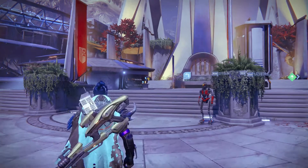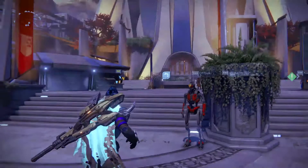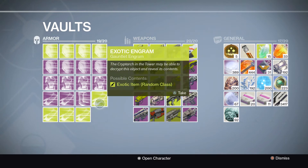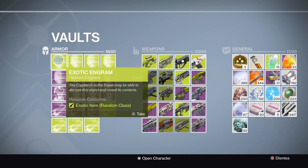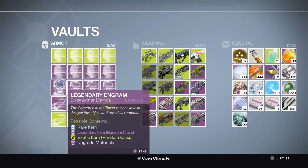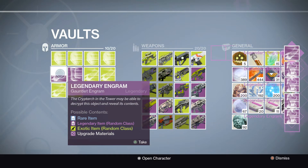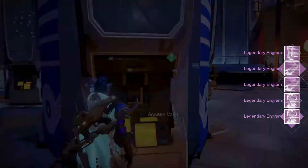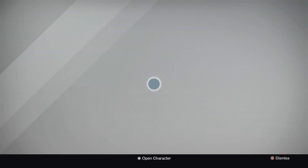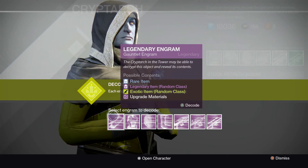What's up, so I have another engram video here. I have 22 legendary engrams pretty much split right down the middle between weapons and gear, and I have eight exotic engrams that I've been saving for a while. Let's just do the legendaries first. The hope with these legendaries is that they don't become ascendant energy or shards, because who really needs those at this point, and hopefully they upgrade to exotics, which would be super cool.